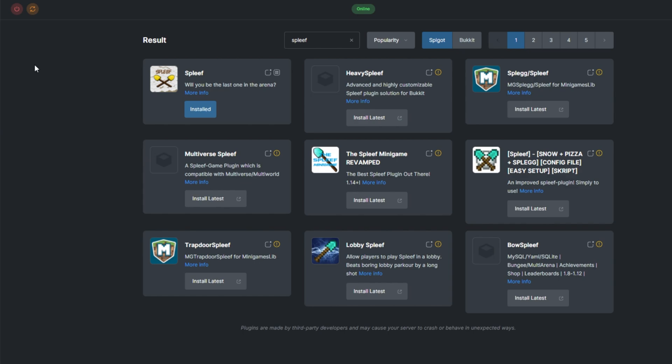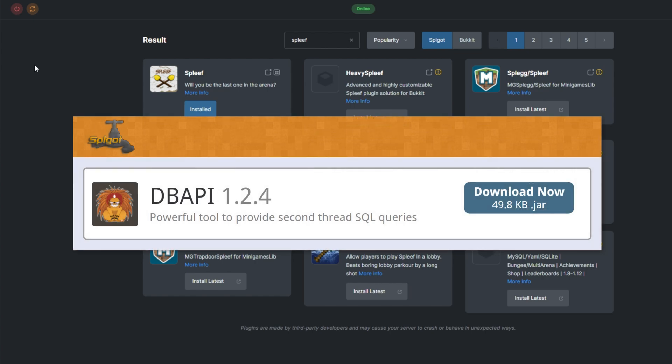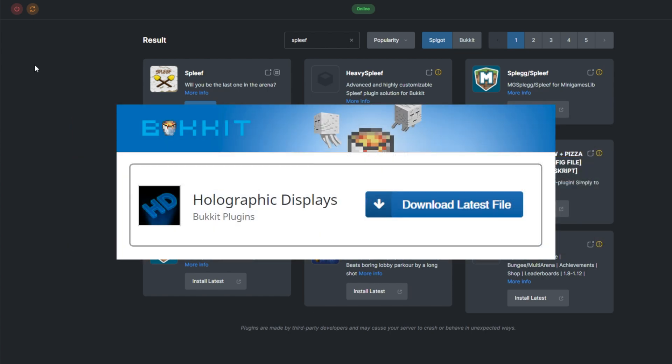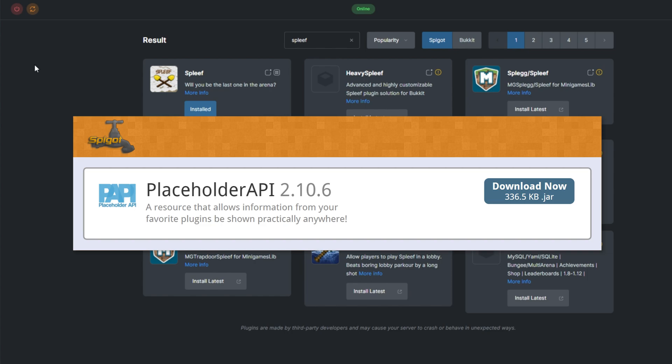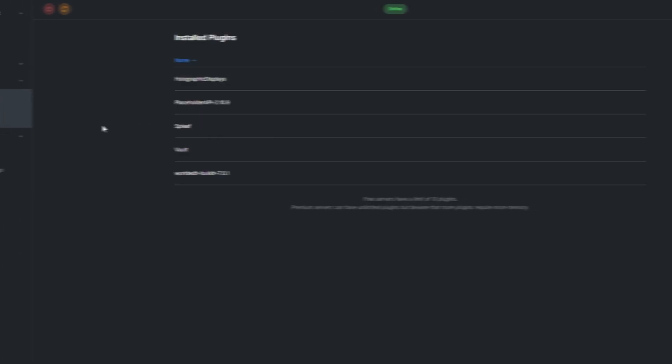While the plugin doesn't require anything to work, it is compatible with Vault for economy rewards, DBAPI for a statistics database, holographic displays for holograms in-game, and Placeholder API. You can see what plugins you already have installed by going to the Install tab under Plugins.